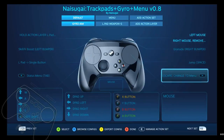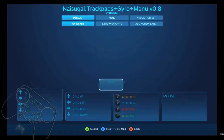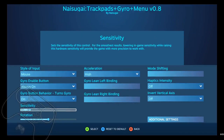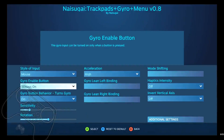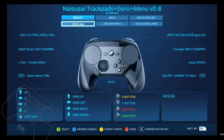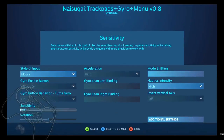It also changes the gyro sensitivity. I lowered the sensitivity when you pull the trigger, because on the default I want more sensitivity when I'm just looking around and picking stuff up. On the default, gyro is always on and sensitivity is normal. But when you're pulling the trigger to aim, the sensitivity is lower so you can actually aim at long distances.